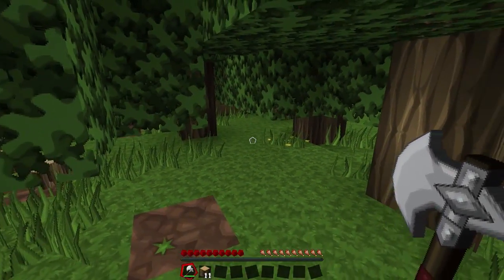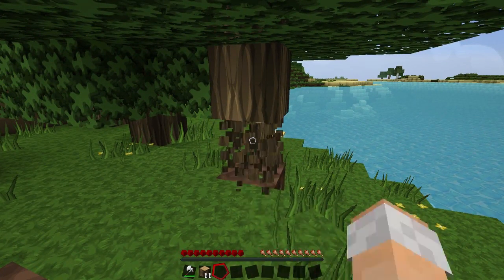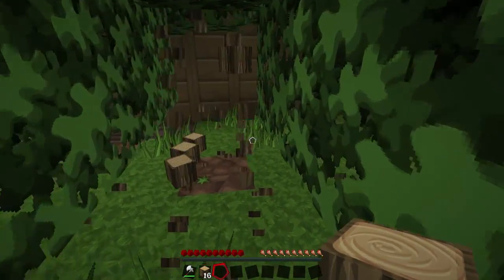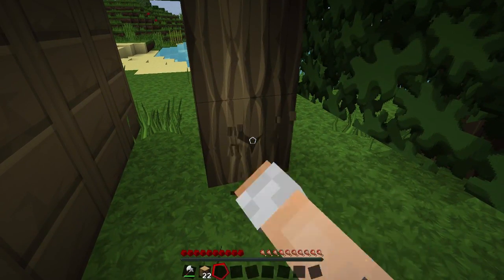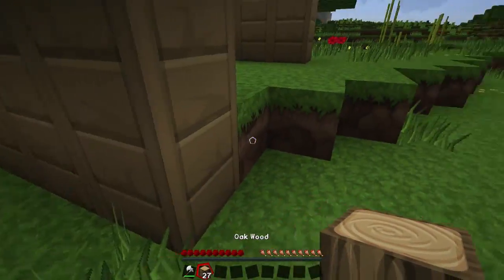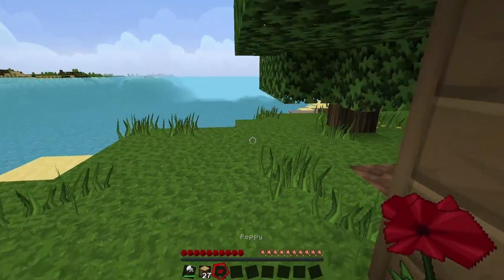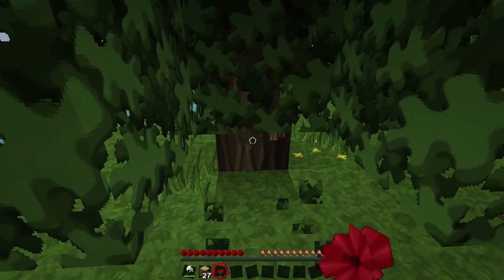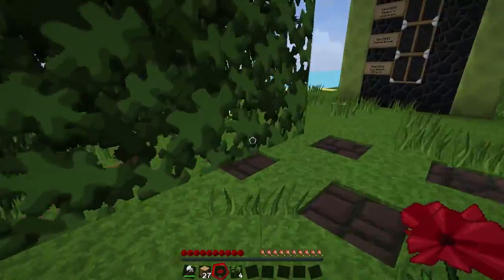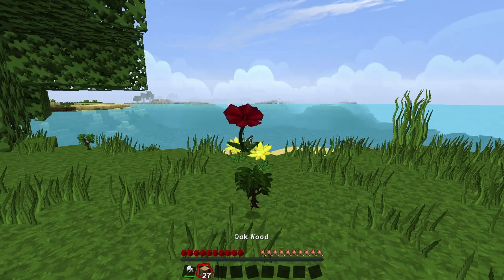You might be saying, 'I don't carry an axe around on me all the time.' Well, don't worry, because this works with just about anything. Want to break down a tree with its own wood? Break it down. Want to break down a tree with your own fist? Break it down. Want to break down a tree with a rose or a poppy? Break it down. I think this is extremely useful - having Tree Capitator in vanilla Minecraft is pretty awesome.